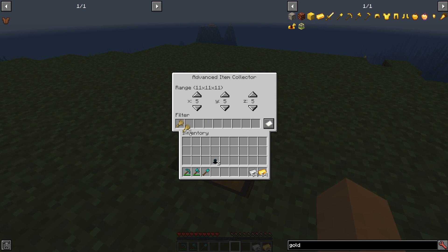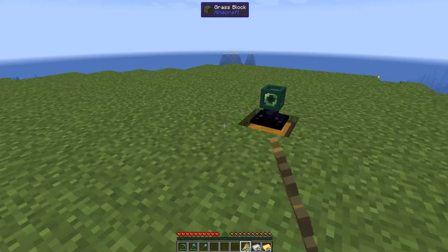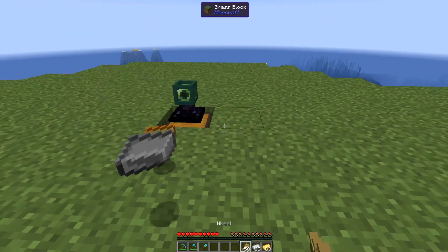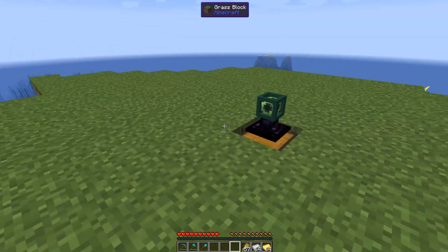So we'll hit whitelist and let's say we just want this filter to take wheat — that's it. So if I drop any wheat at all, it gets picked up. But if I drop any iron or gold, it's just going to sit there. So that is kind of the difference right there.